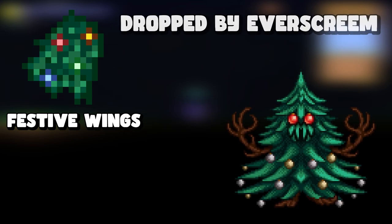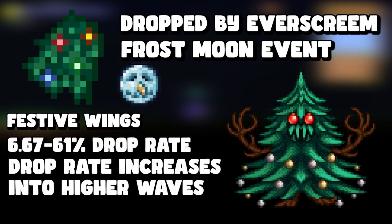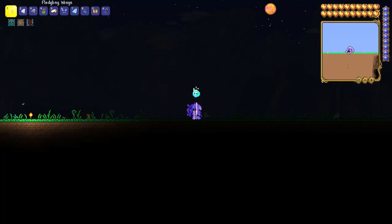The next one is festive wings, dropped by Everscream, a mini-boss in the Frost Moon event. You can trigger the Frost Moon event yourself with a crafting recipe. Everscream has a 6.67% chance of dropping festive wings.